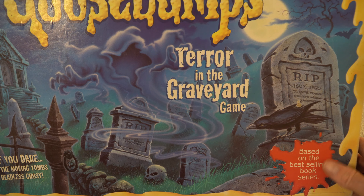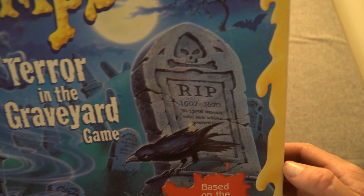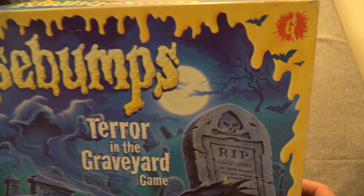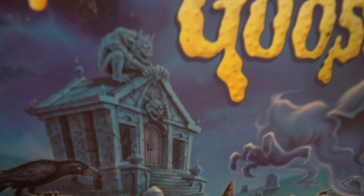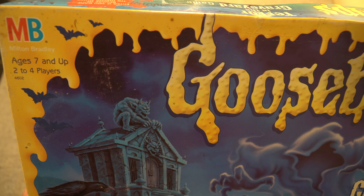I purchased this off eBay for about $20. So we'll just go over the box art — we've got based on the best-selling book series, with a crow standing on top of a tombstone. And then you've got the Goosebumps text, a tree and some bats in the background, a ghost, and there's the crypt with a gargoyle on top. Pretty much the same stuff all around the sides of the box.